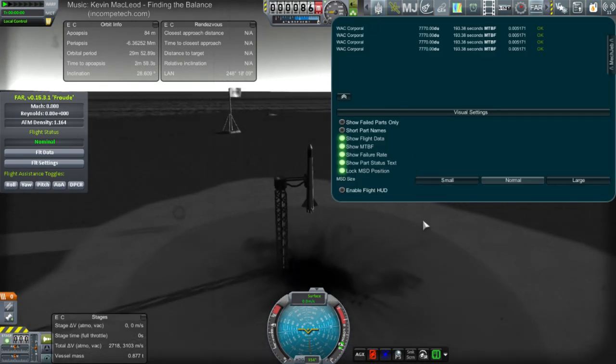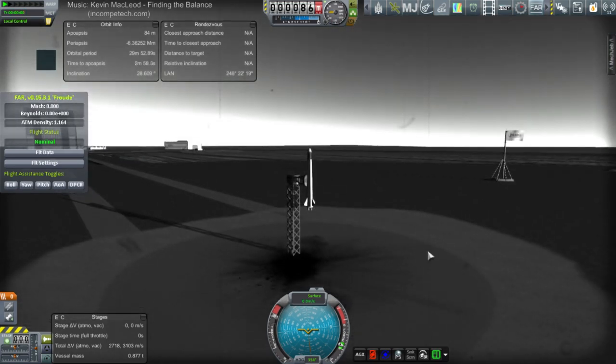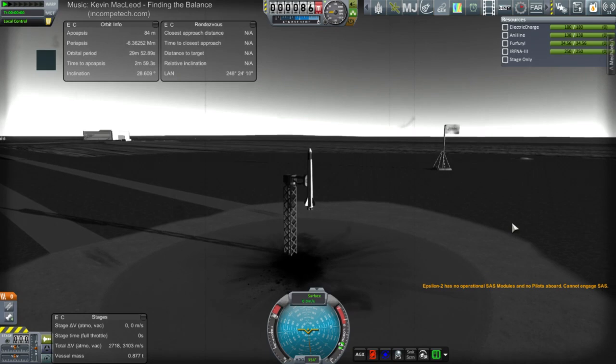Test Flight — enable flight HUD. That's a flight HUD. Maybe that's better. Okay, we don't need FAR — I don't think FAR is responsible for any of this. I mean, obviously aerodynamics, but we don't have any SAS. Let's see what happens.